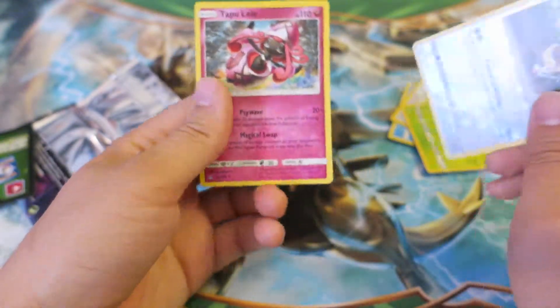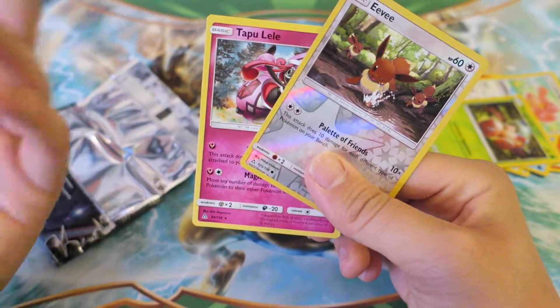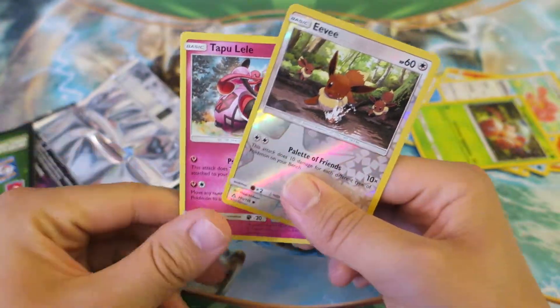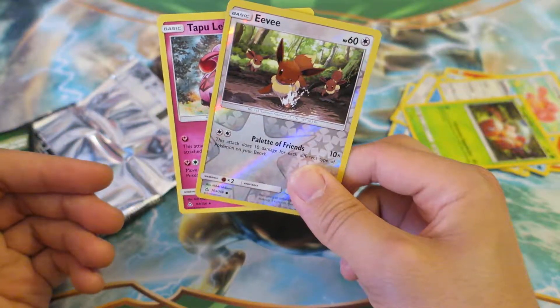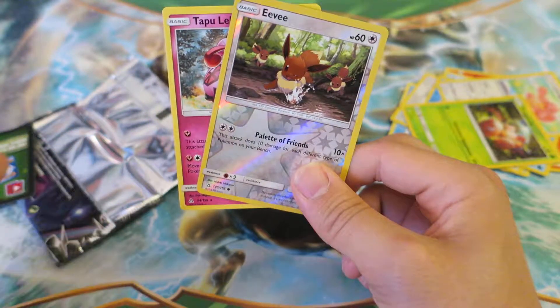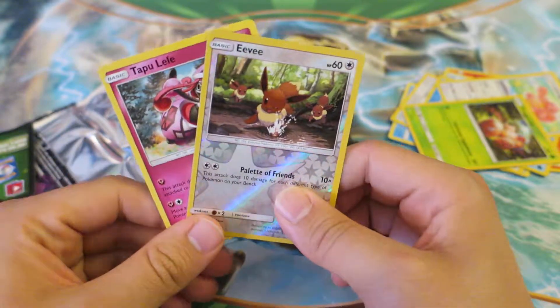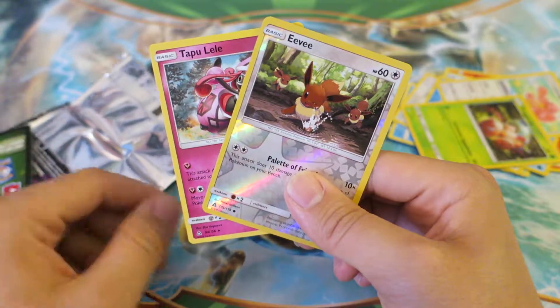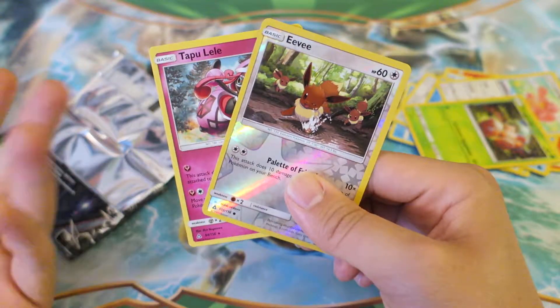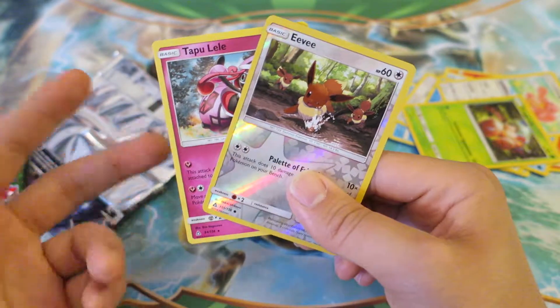Unfortunately it's not a Tapu Lele GX or anything, but that's not even in this expansion. I do have today's question of the day picked out, and this Eevee fits it perfectly. From any Pokémon, who is your favorite Pokémon that evolves via an evolution stone? This could be multiple ones from the Eevee lines. Other Pokémon like Pikachu are also candidates as well.